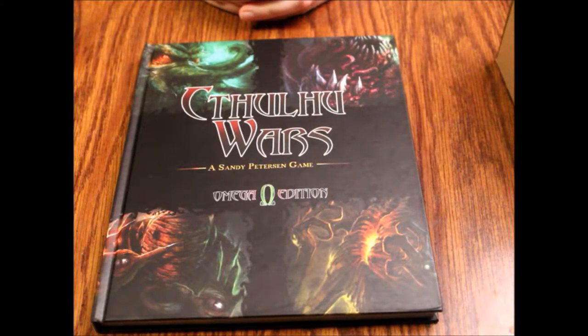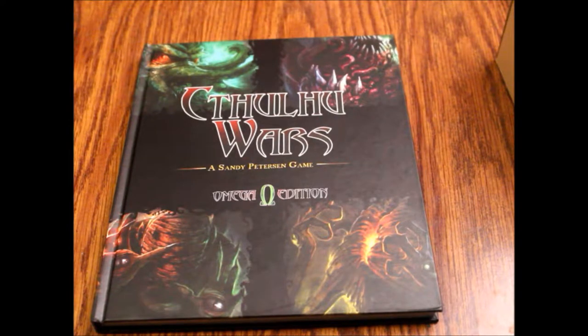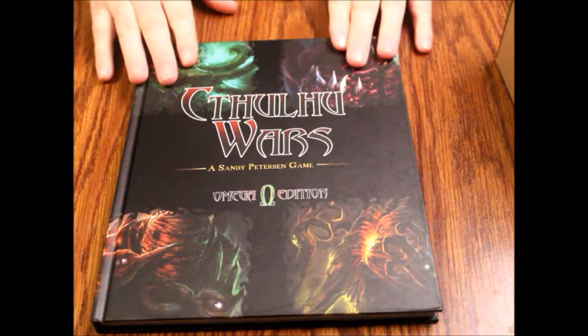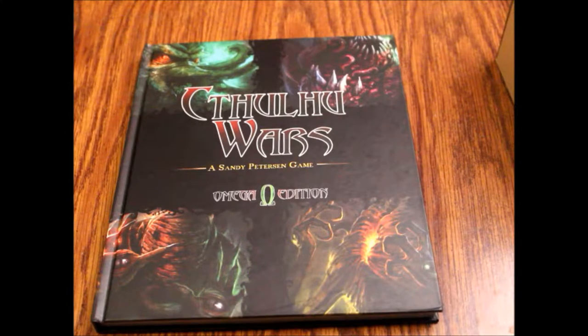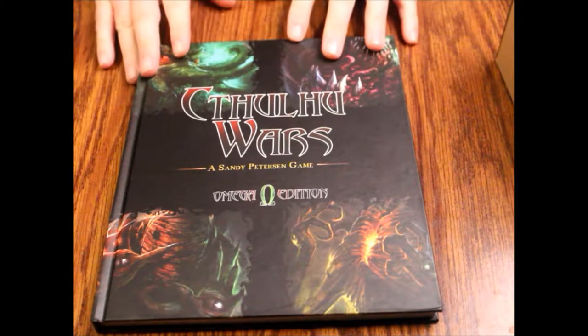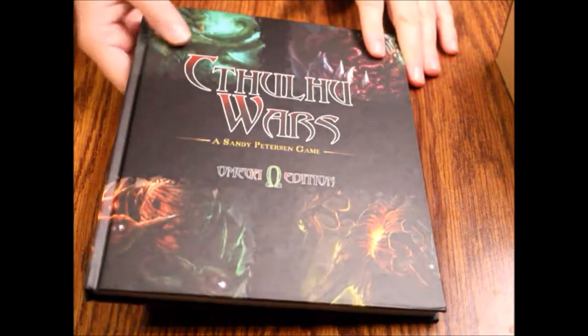Hello and welcome to another episode of What's Inside. Today we're doing something a little different. These are the Kickstarter exclusives and bonuses — stretch goals, I believe — for Cthulhu Wars. This was the Cthulhu Wars Onslaught 2 Kickstarter. The first item we're going to go over is the Omega Edition Rulebook, which was in the stretch goals and add-ons.